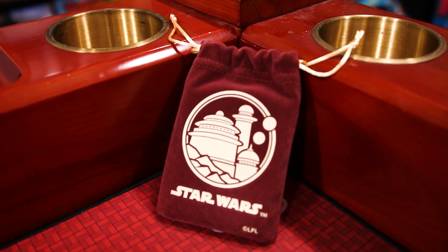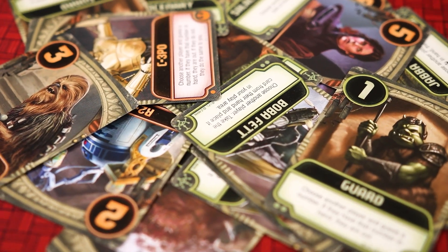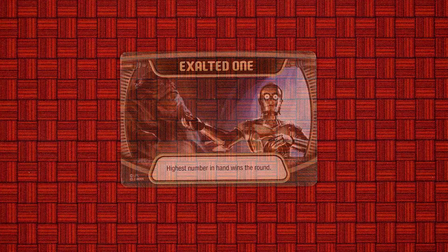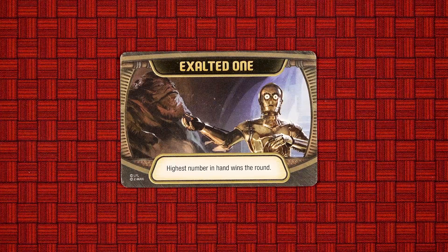Star Wars Jabba's Palace is a social deduction game where players will be trying to guess which cards their opponents have and knock them out of the palace. Each game, there will be an agenda which will dictate how the round is won. For your first game, it's suggested to start with the Exalted One agenda, where the player with the highest ranked card at the end of the round will win.